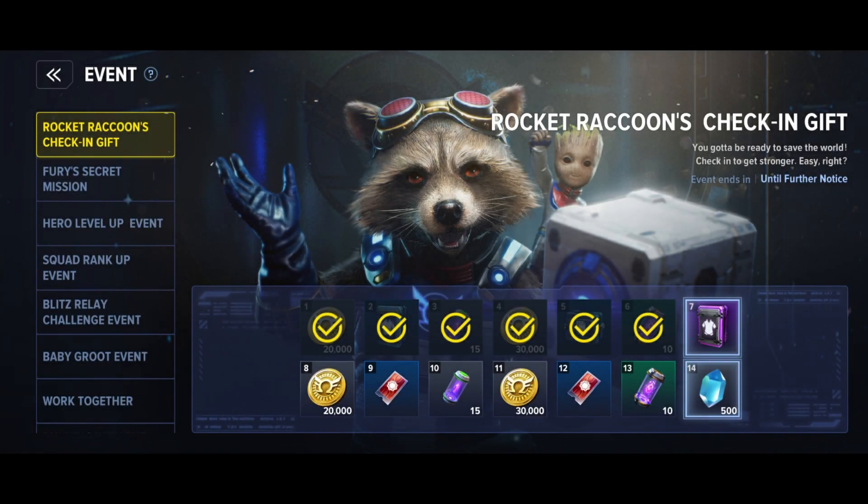If you've been playing since launch, tomorrow will be the seventh day, which means from the Rocket Raccoon check-in gift event you actually get a four-star costume. You want to log on as your main character because you'll get the costume for that particular character — you cannot transfer the boxes, though you can transfer the costume at a later date.